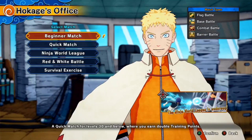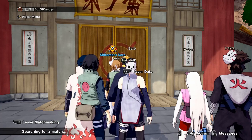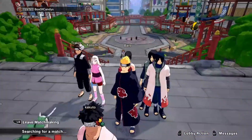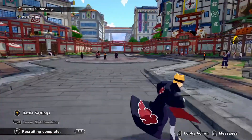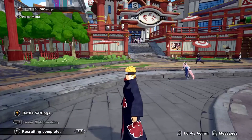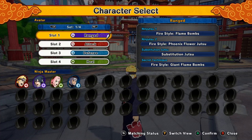Oh hey there. We'll try. Beginner match? I think that's what I should do, right? Whatever that is. Searching for a match. I think you can get more stuff as you rank up. I can't go in shops when I'm searching for a match though. Oh — battle settings. Alright, good. So then I can swap to these and stuff.